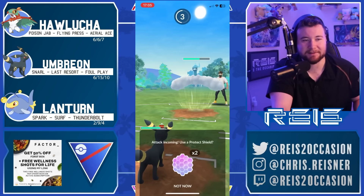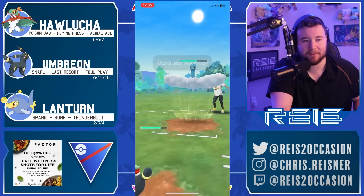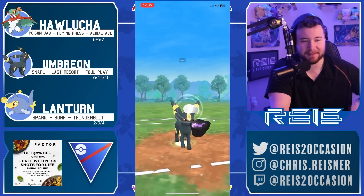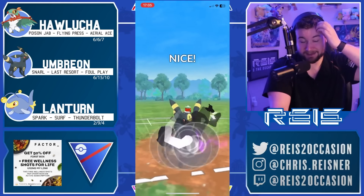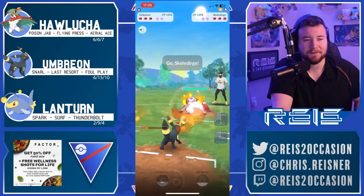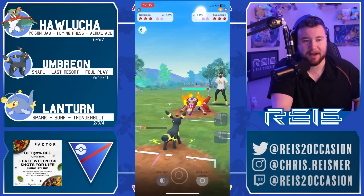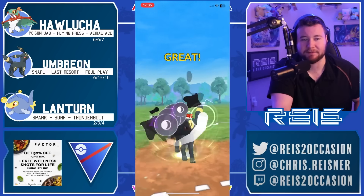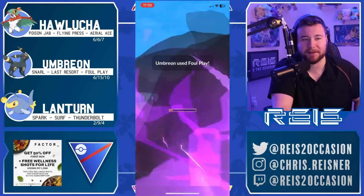Look at the cool background here - this background looks different than mine, I wonder if this is like a test area background. Halucha has been featured a few times on the channel when it first came out, haven't seen it in a while, and it's kind of the forgotten fighter. So we're gonna see how it performs here in the Open Great League. Umbreon also haven't seen in a while - people have kind of gone away from Umbreon I guess.